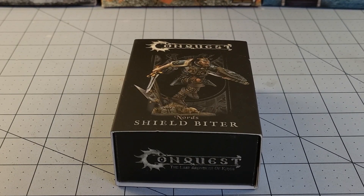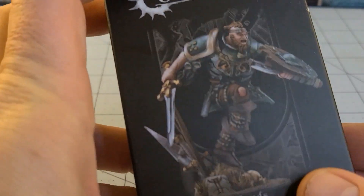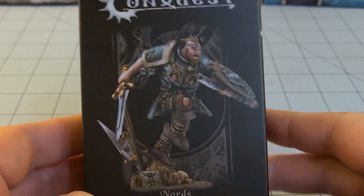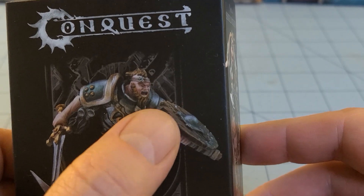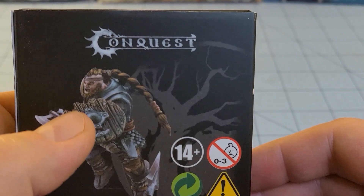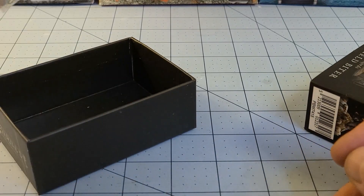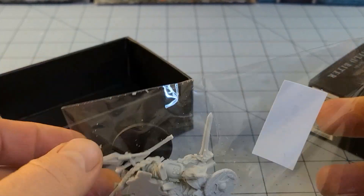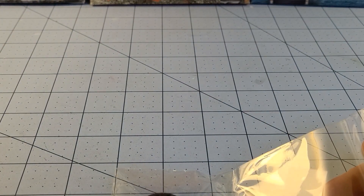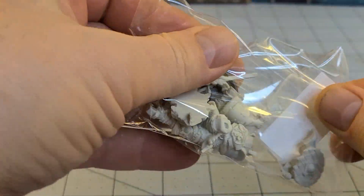Hey everybody! Welcome to Obscurities and Miniatures! Today we have another Conquest release and surprisingly it is yet another figure for the Nords — the Shield Biter, who unfortunately isn't actually in the process of biting his shield. It's already been bitten. Having finished watching the Vikings TV show, I feel like I've just gone all in on the Nords lately, which is funny because I think of all the factions they were the first that actually had enough stuff painted to actually play First Blood.